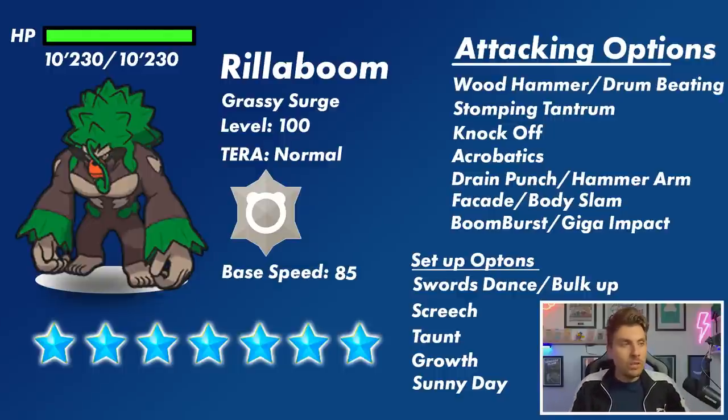Rillaboom's attacking options — the more likely ones we're going to see: it is definitely going to have a Grass type attacking move, and it's suggested it's probably going to have Drum Beating as its signature attack or Wood Hammer, but it might have both of those moves. We've seen previous 7-star Tera Raids carry both STAB attacks, especially because they'll be taking advantage of the Grassy Terrain from Grassy Surge.